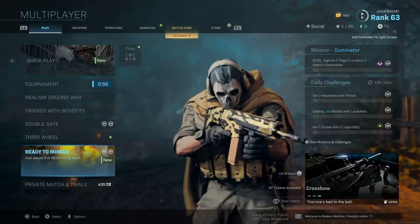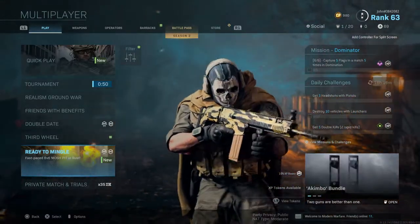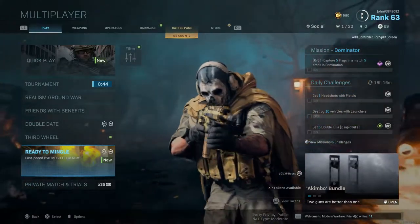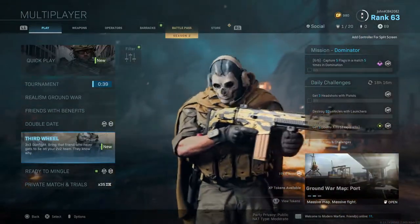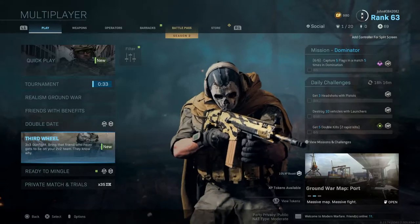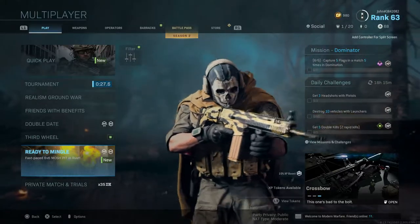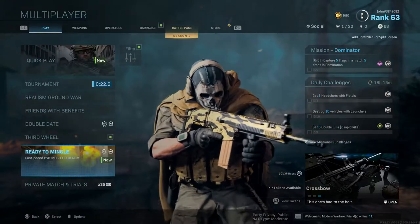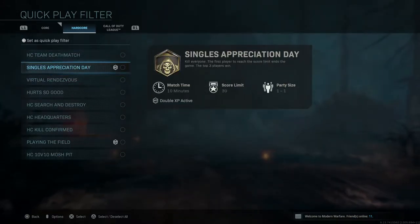Without further ado, let's go into a game of Rust. The reason the 24/7 playlist is called 'Ready to Mingle' right now is because of Valentine's Day — Infinity Ward wanted to be funny and give the playlists unique names. Friends with Benefits is Ground War, Double Date is 2v2 Gunfight, Third Wheel is 3v3 Gunfight, and Ready to Mingle is the 6v6 Rust 24/7 playlist. Pretty smart, I like how they did that.